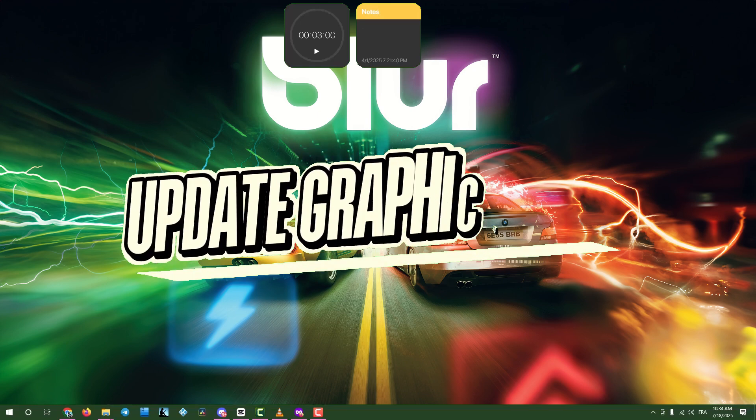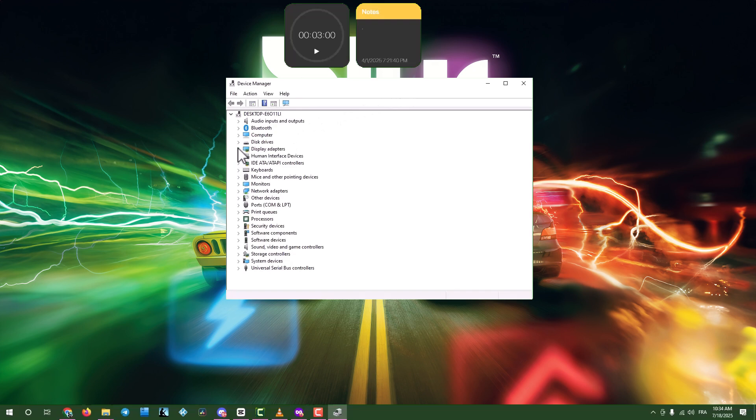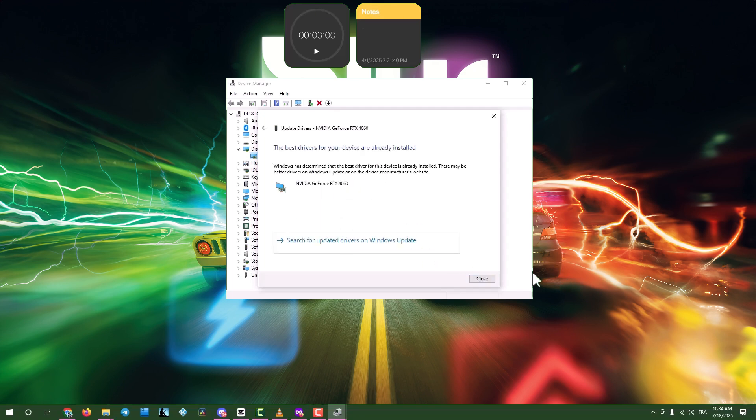Step 1: Update graphics drivers via Device Manager. Click the search box and type Device Manager. Open Device Manager, expand Display Adapters, and right-click your graphics card. Select Update Driver, then choose Search Automatically for Drivers. Click Close and exit the window.